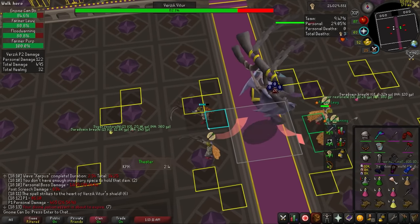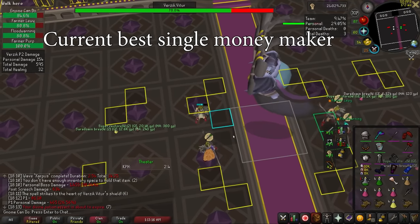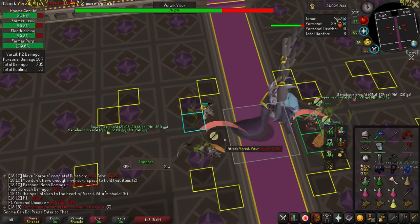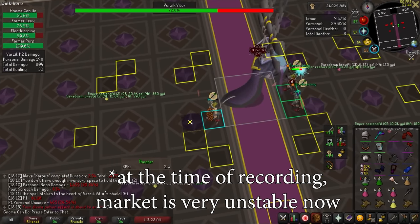Of course, because it is difficult, it is also rewarding. ToB is currently the best money maker in the game besides ulting. Nightmare does come close. Consistent, efficient trio teams can make over 10 mil GP an hour if quickly completing raids.